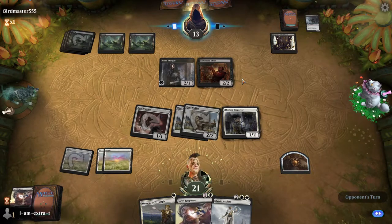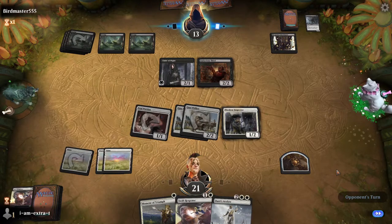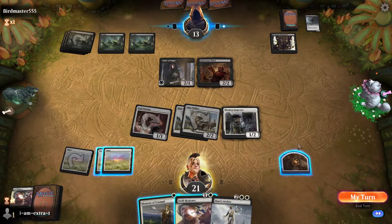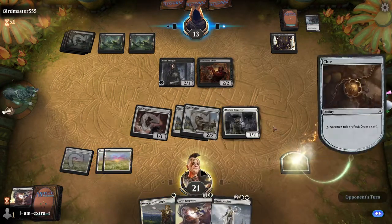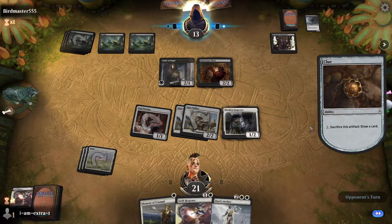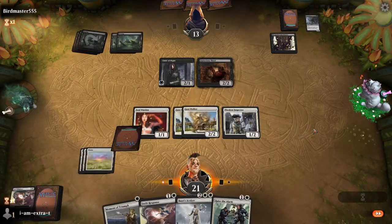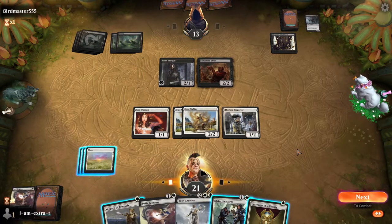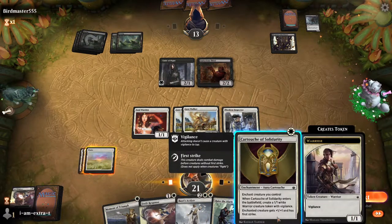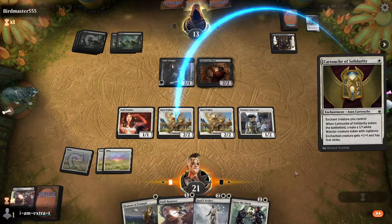When Audacious Thief attacks, you draw a card and you lose one life — Audacious Thief was pretty good. A lot of the cards on Arena I don't know as well. Here we're just going to Crack Clue. What are live draws? Land is a live draw. Raise the Alarm is fine. Cartouche is pretty good. So I think we just Cartouche a Gustwalker and then double attack with Exert, leaving up Swift Response, Moment of Triumph, and Raise the Alarm.